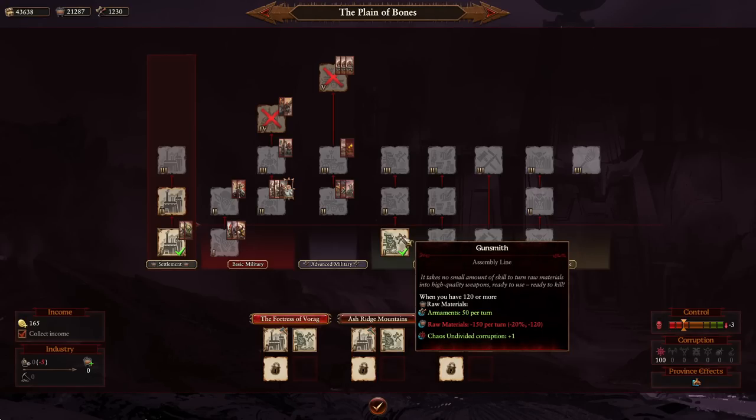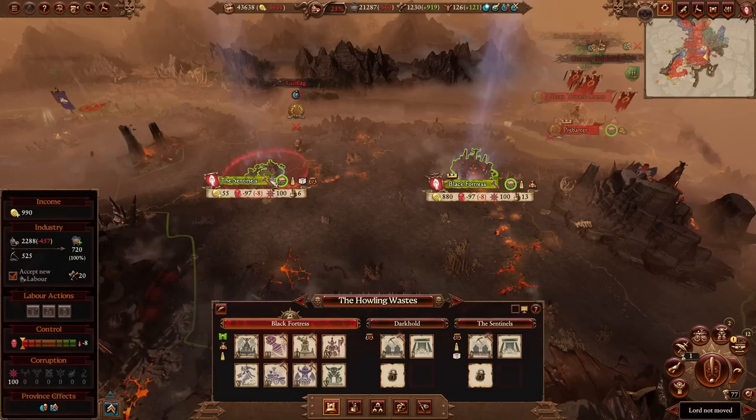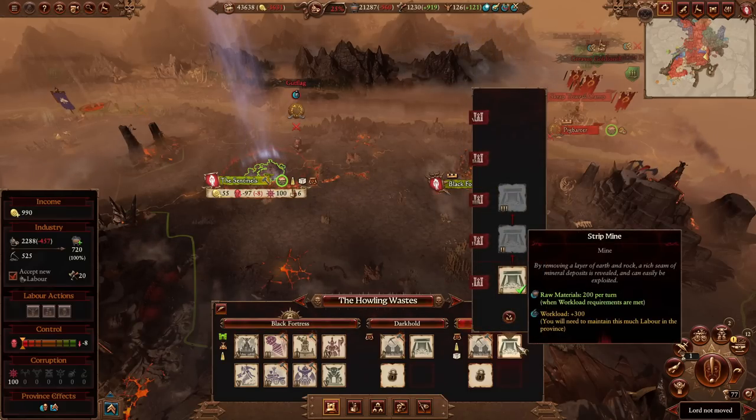Raw materials is a very key component in the early stages of the game. It will allow you to upgrade your factories, and within the infrastructure section you also need raw materials to produce ornaments. Raw materials will grant you the ability to produce ornaments, which is why it's quite important — you have upgrading settlements and producing ornaments both tied to it.